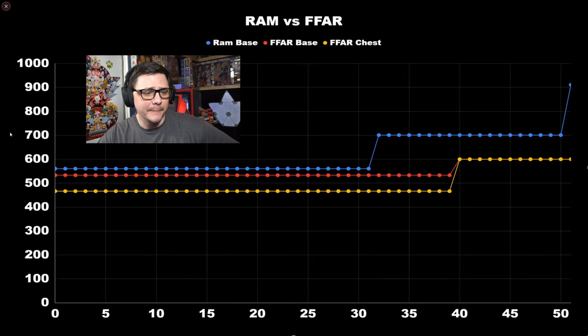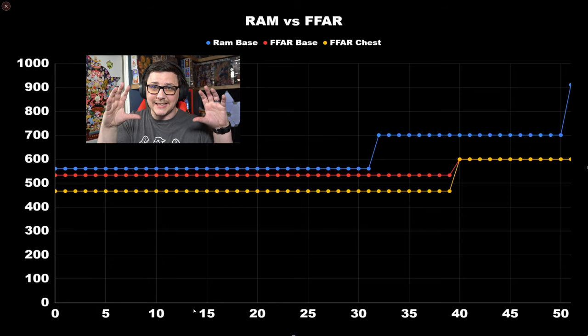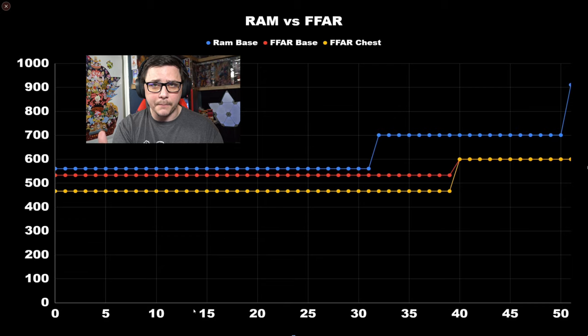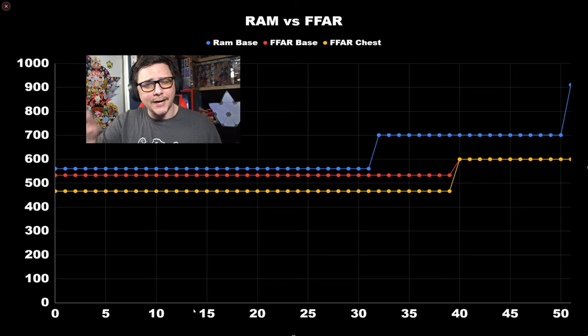Right here is the time-to-kill comparison. Milliseconds is on the left — the lower the number the better, meaning you're killing faster. Distance in meters is along the bottom. As you go further away, TTK increases because it requires more shots to kill. This is a statistical TTK assuming 100% accuracy — every bullet lands. For a practical TTK you'd factor in recoil, but that depends on player skill.